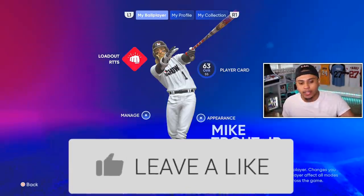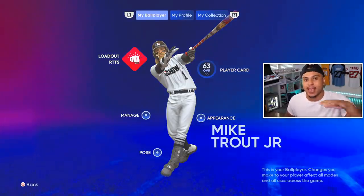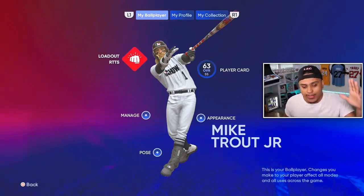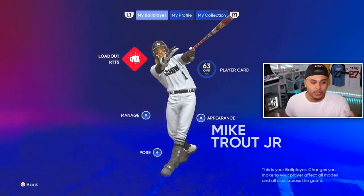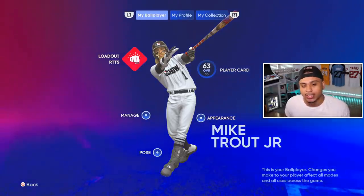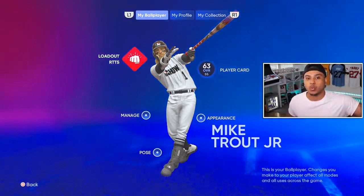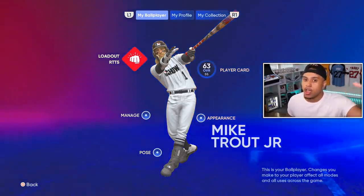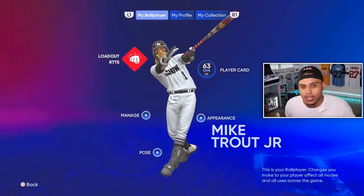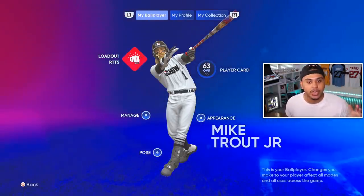Today we're going to run through how to get your ball player upgraded to diamond archetype — the fastest method in MLB The Show 22. Follow along with all the steps so you don't mess anything up and can have a diamond archetype ball player in no time. One reason you want this is you get a pretty much free 99 overall on your Diamond Dynasty squad.